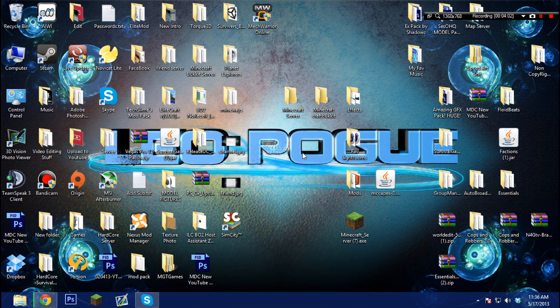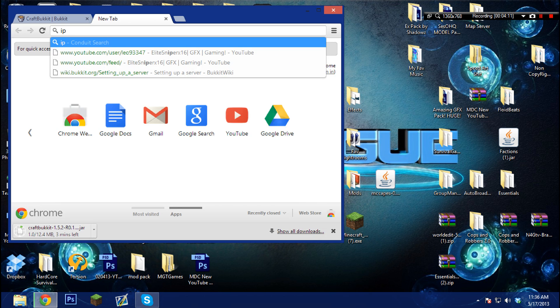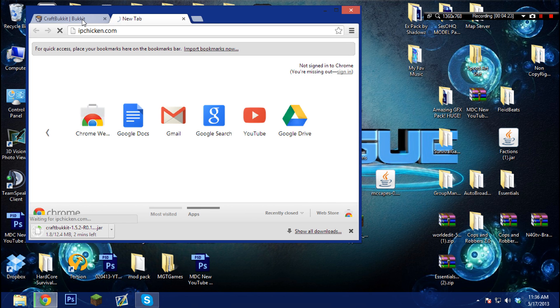All right, so to get your IP you're gonna want to go to ipchicken.com. Let my page load.